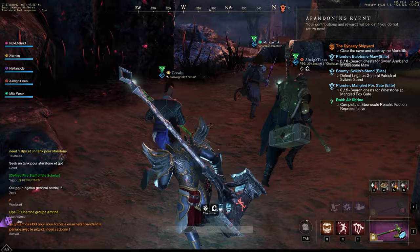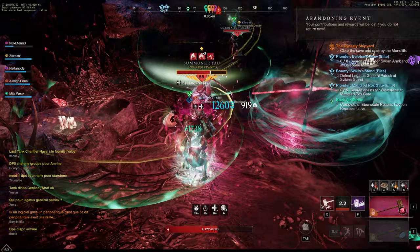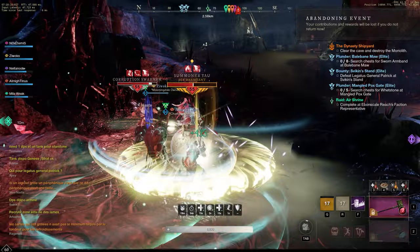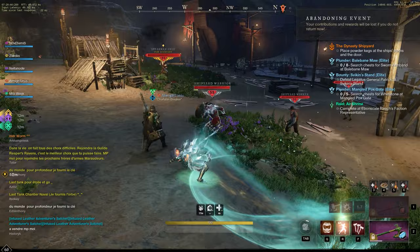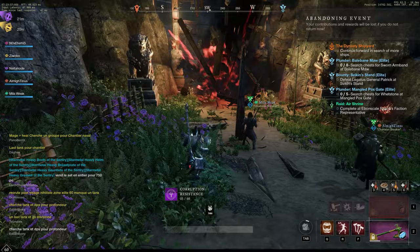The objective then changes: you have to clear the cave and destroy the monolith. Here you're gonna meet Summoner Yao. He's not tough — he's got some AoE damage, but as long as your healer does his job, nothing to be afraid of. Then destroy the monolith and get to the shrine. Here you're gonna fight in the open. There are lots of corrupted and you should aggro 2-3 at a time. There is a chest on the left — make sure you get what's inside — and some orichalcum veins. Then blow up the gate and keep pushing forward.